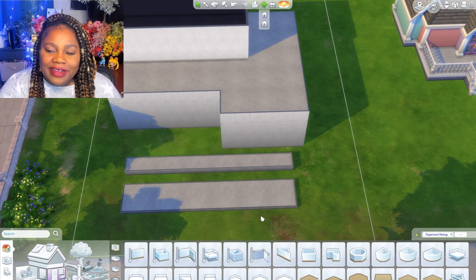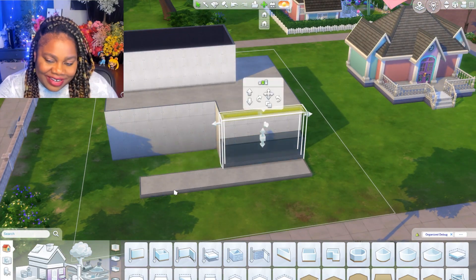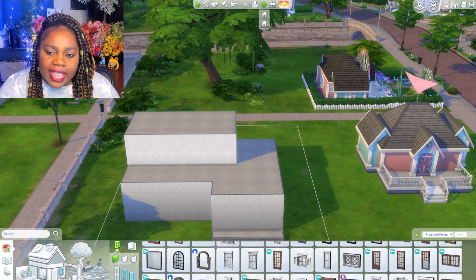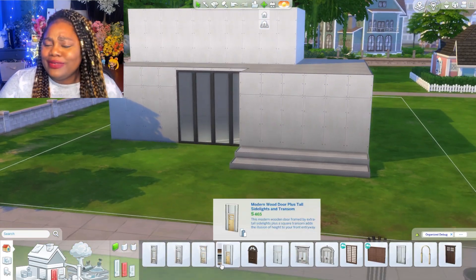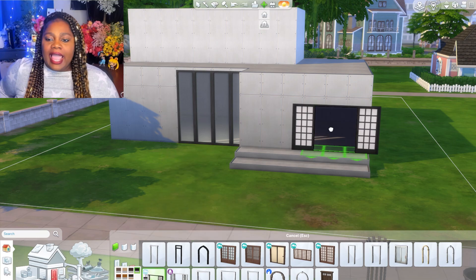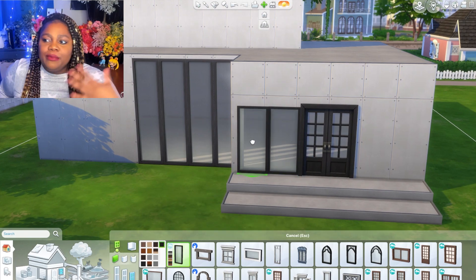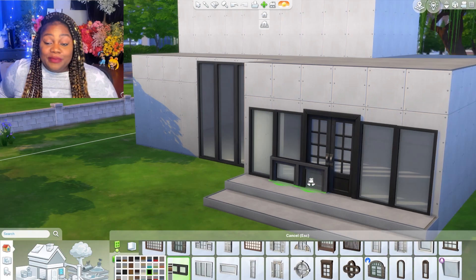I had a lot of fun with this. I really wanted to play around with platforms — I did a little platform at the beginning as steps, and I think I did one in the living room. I wanted to make this a modern black and white build. I was very inspired by Kate Emerald's black and white walkout basement build, and I wanted to make my own style of that.